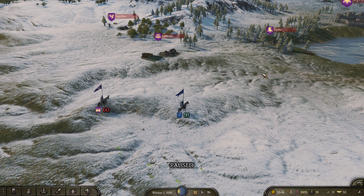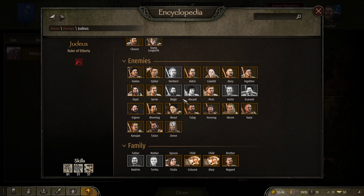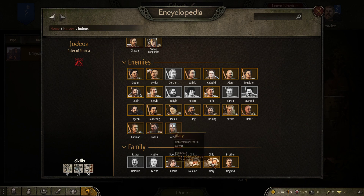Continue traveling around the map, doing whatever you want — kill more people, execute people, get money. Then a message will pop up saying she's had a child, which also appears on the right side of the screen. Once that's happened, you can check your children by going to Kingdom, clicking on your character, and scrolling down. You can see two children there.